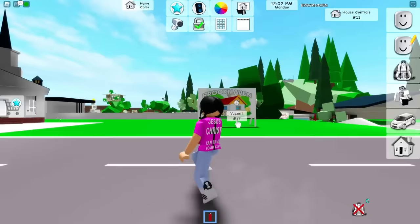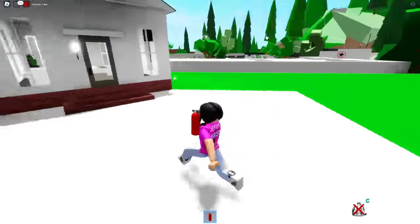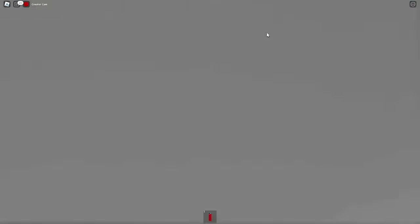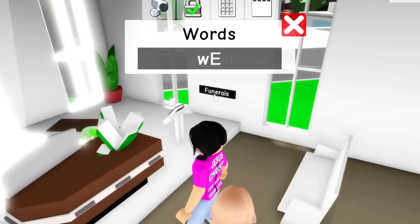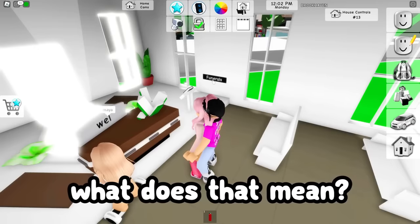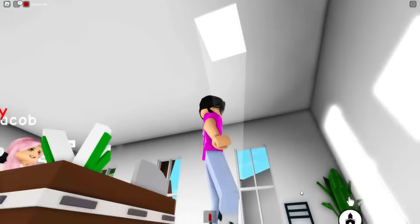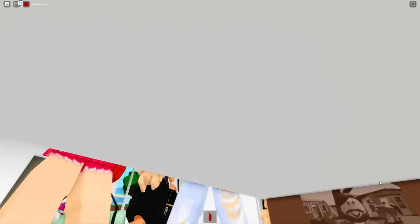I have no idea what this means, but we have to click on the coffin and type this exact word. We type W-E-L. What does that mean - 'well'? Oh my gosh, there's a secret picture here - it's Mr. Brookhaven! He used to live in the stables or the abandoned house.